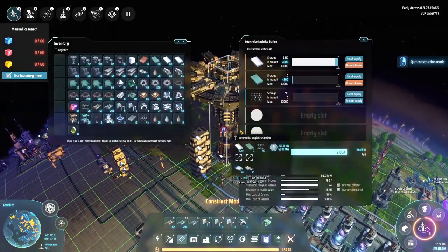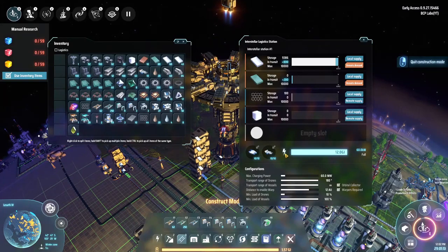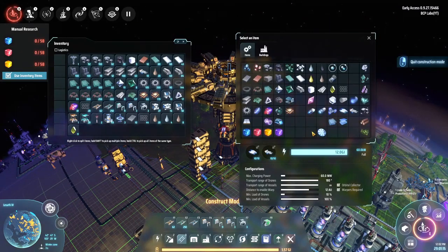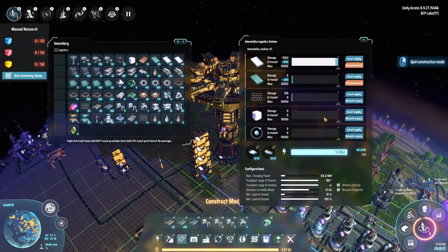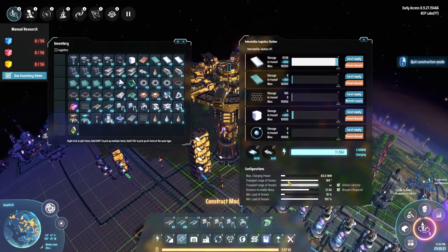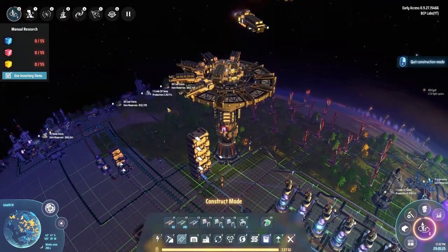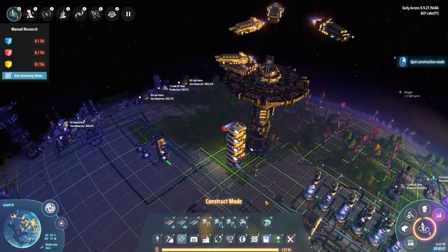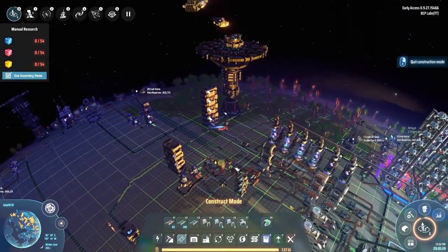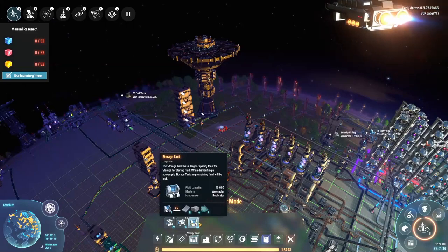Let's start bringing in that fire ice and hydrogen. Setting you to remote demand and remote demand — it's already in transit, perfect. Now I've got to get some hydrogen storage set up. I've made a whole bunch of tanks and they should be right here.